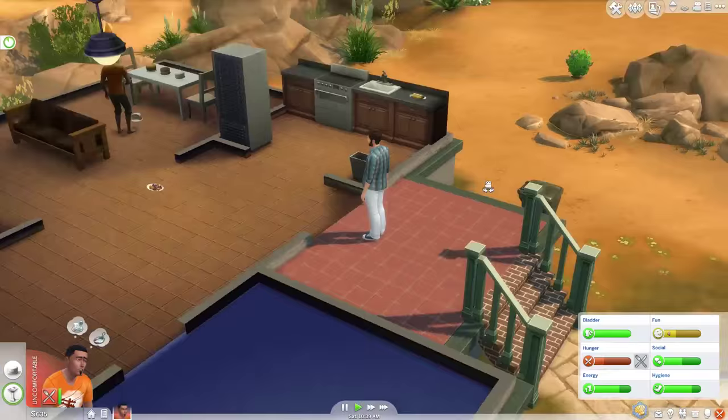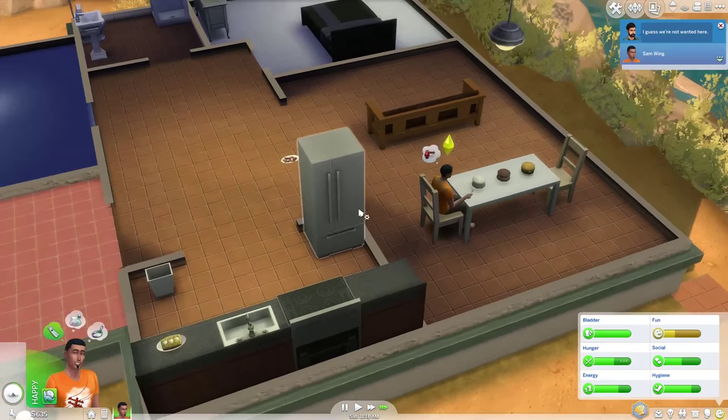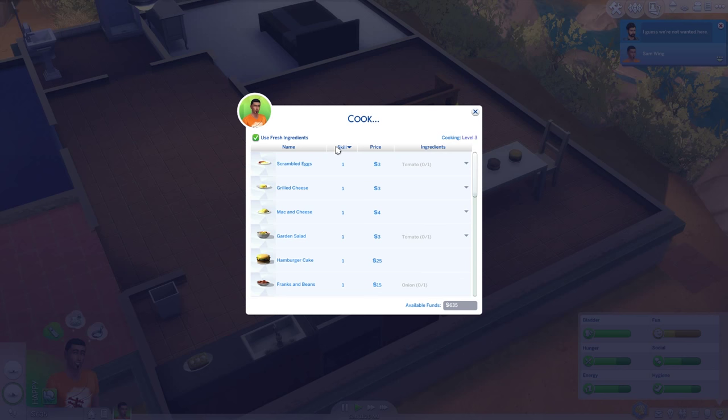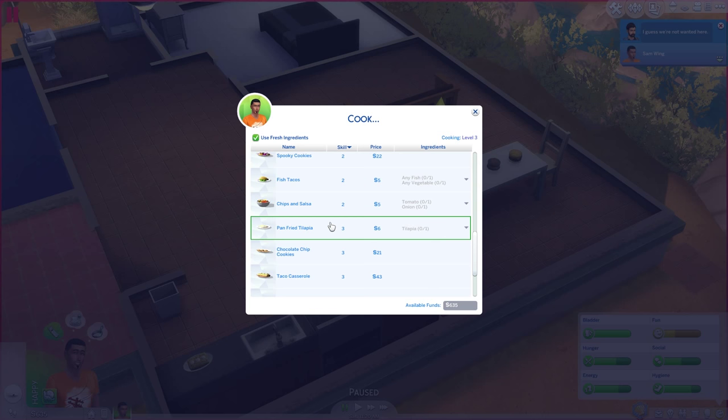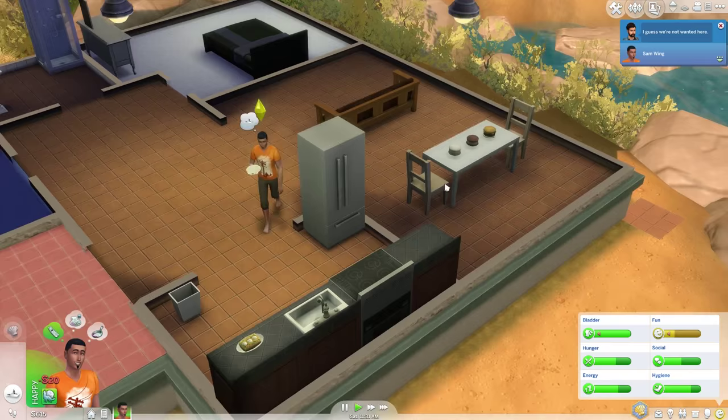I came to say hello to myself - I've got myself as a Sim in this save and I came to the door to say hi. Hello! Hi me - I'm not gonna answer though, I'm busy, so leave me alone. I'm uncomfortable. Why am I uncomfortable? That seems like a bad thing to be. You're not wanted here - I'm trying to be a master baker right now, so if you could leave me alone, that'd be great.